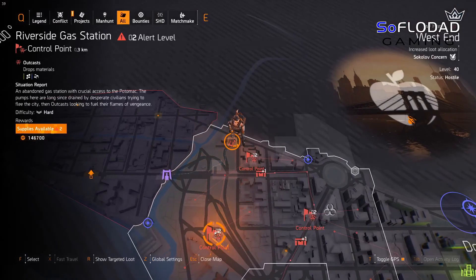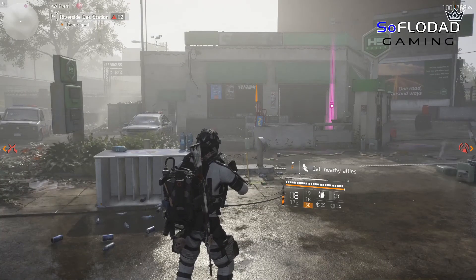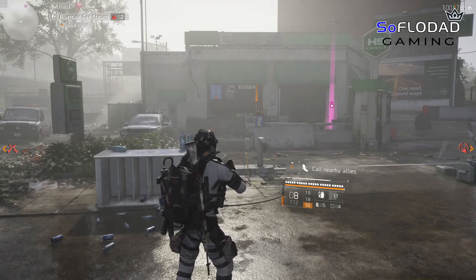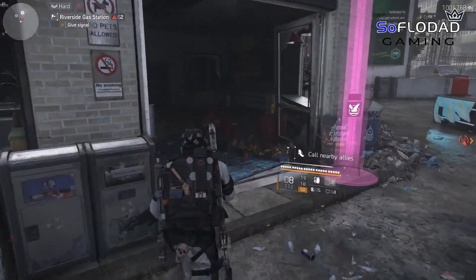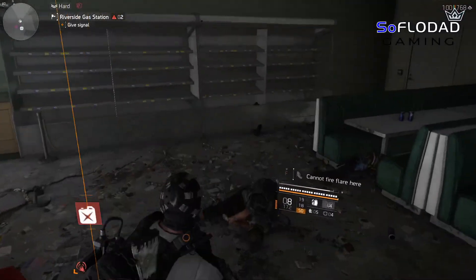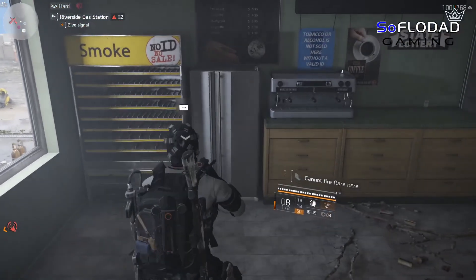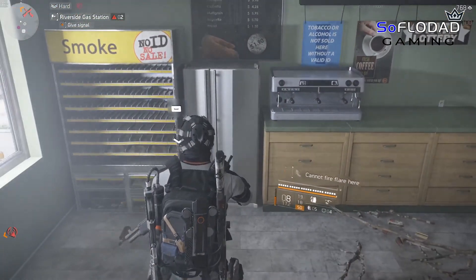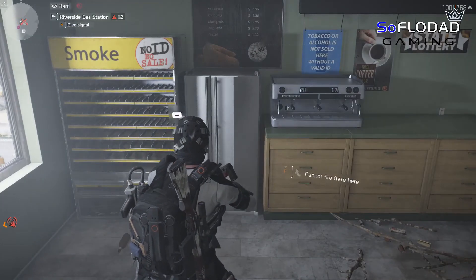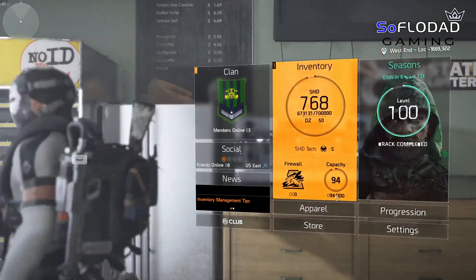Next is Riverside Gas Station. We're just going to run down that way. If it is occupied, make sure you clear it. As soon as you have cleared the gas station of NPCs, head right over here — just in through this window. Refrigerator, same thing — interact with it and it'll drop your fifth set of lion eyes. Make sure you collect them, and then we are heading to the next spot.